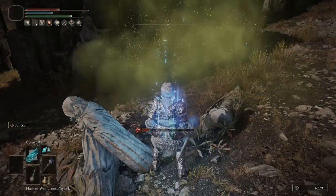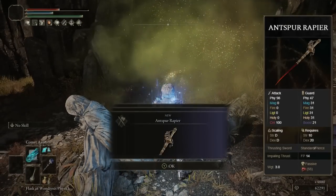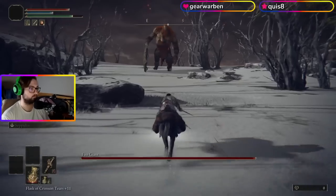I'd say the Double Scimitar build is much better for Fire Giant, but I never used this weapon and I wanted to try it, mainly because it causes Scarlet Rot buildup. I was rocking an Arcane build for this fight and used Seppuku on the Rapier.